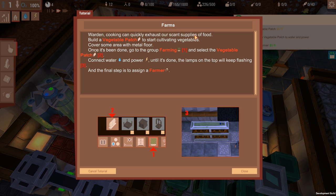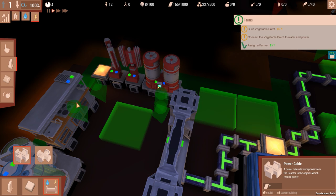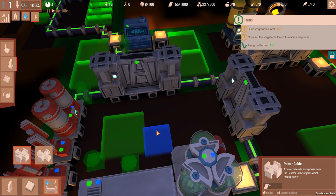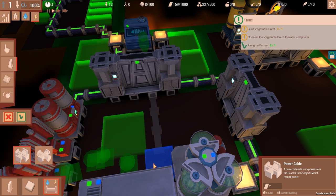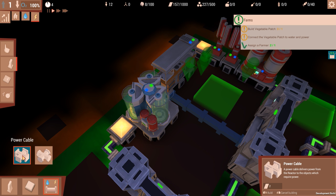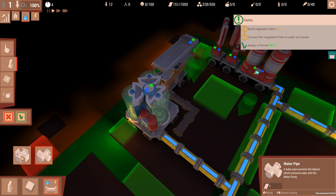Farms. We didn't even have a farm to start with. Vegetable patch — it's under farming. Go to the group farming, select vegetable patch, connect to water and power. We actually need to do that for the kitchen as well. Let's slow down to normal speed. Power grid — where is the power grid? It must be through here. Water's required too.